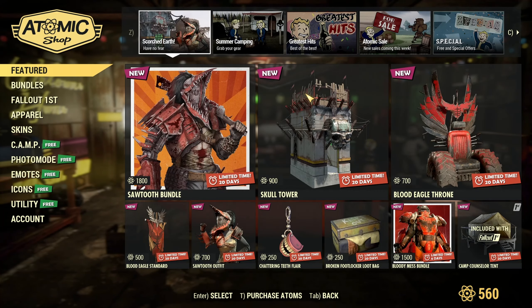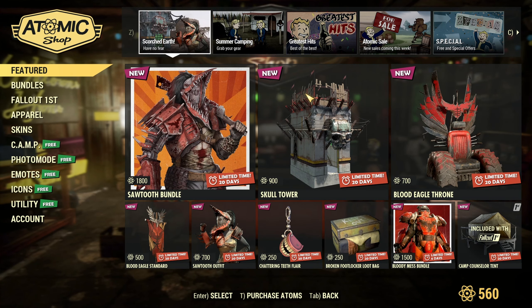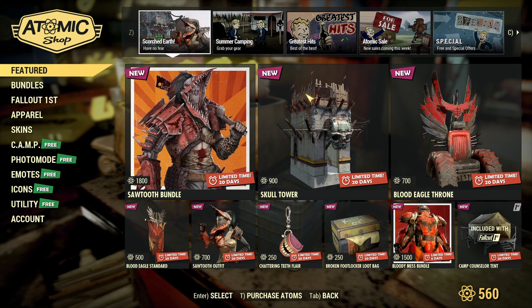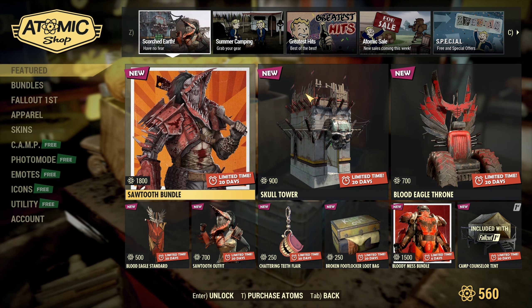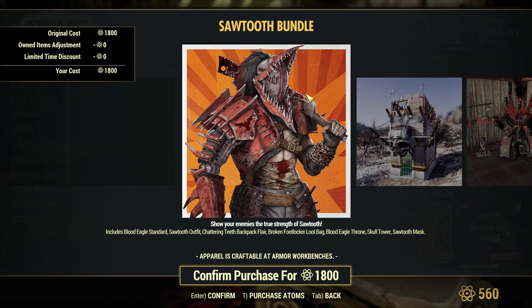Let's get in here and see what they've got. Oh Jesus, y'all, why do you gotta do this to me? This looks like Beetlejuice, it really looks like Beetlejuice. The Sawtooth Bundle — Jesus, Blood Eagle and Power Raider type mentality. This is big raider energy right here.